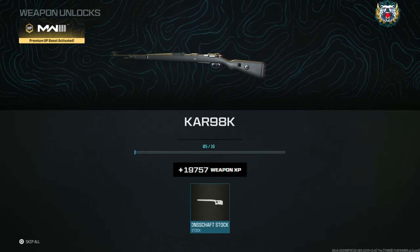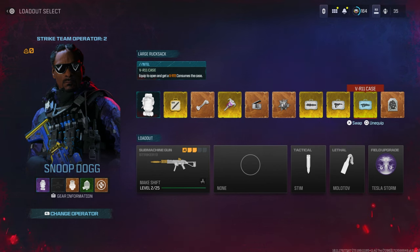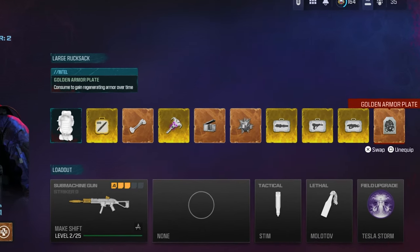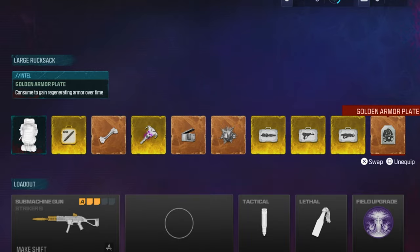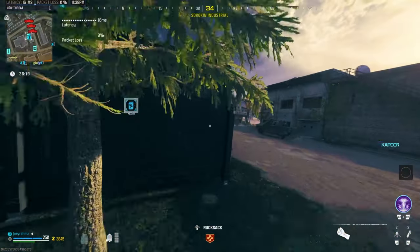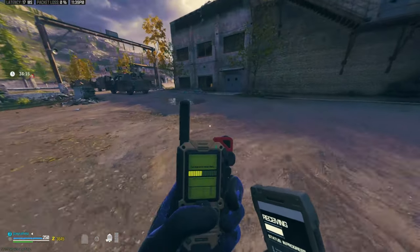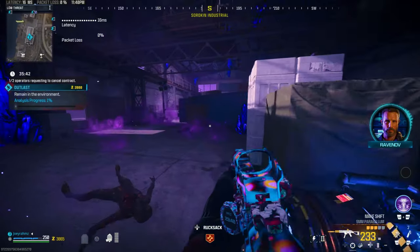There are multiple XP glitches you can do, but I'm showing you the best two to keep this short and sweet. For the first one, go to the zombies section, get all the weapons you want to level up, and grab all the schematics and cases you can. The better equipment you have, the more XP you'll get. Drop into a game of zombies solo or with a friend and head straight to the Outlast contract.